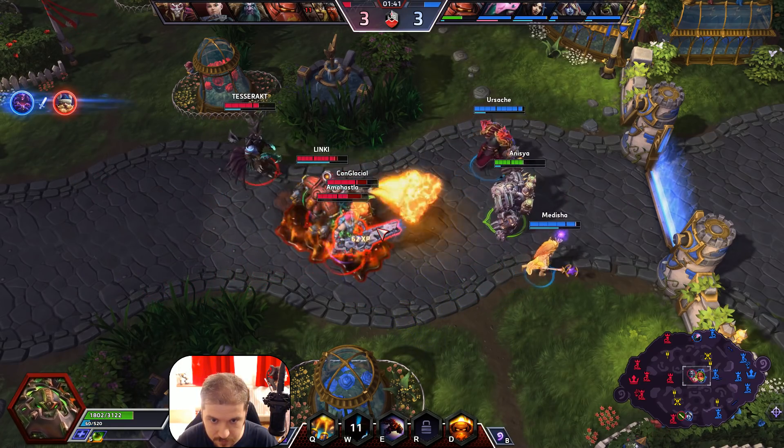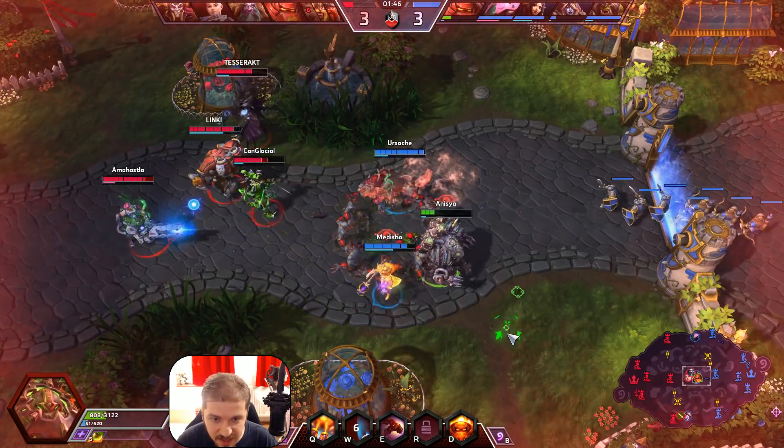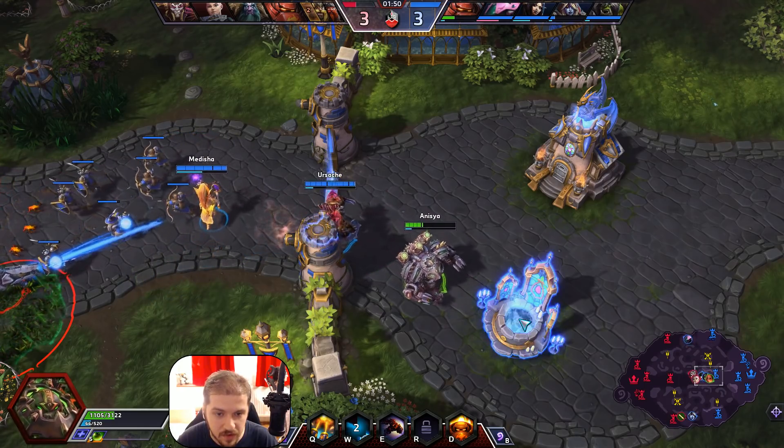Lay down the oil and watch him burn. Unfortunately because of Zarya she's getting a whole lot of energy because of that, so we're gonna back away — running a little bit low on health — and pop fountain.